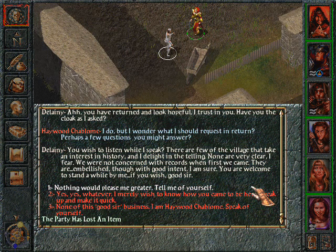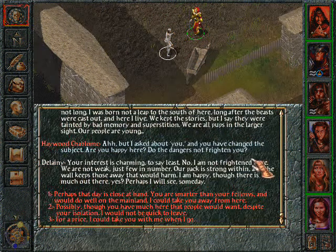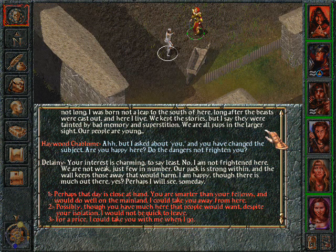Nothing would please me greater — tell me of yourself. I am flattered, but there is little to say. My great-great-grandmother came to the shore on the ship home but lived not long. I was born not a leap to the south of here, long after the beasts were cast out, and here I live. We keep the stories, but I say they were tainted by bad memory and superstition. We are all pups in the larger sight — our people are young. But I ask about you, and you have changed the subject. Are you happy here? Do the dangers not frighten you? I am not frightened here — we are not weak, just few in number. Our pack is strong within, and the walls keep those away that would harm. I am happy, though there is much out there — perhaps I will see someday.